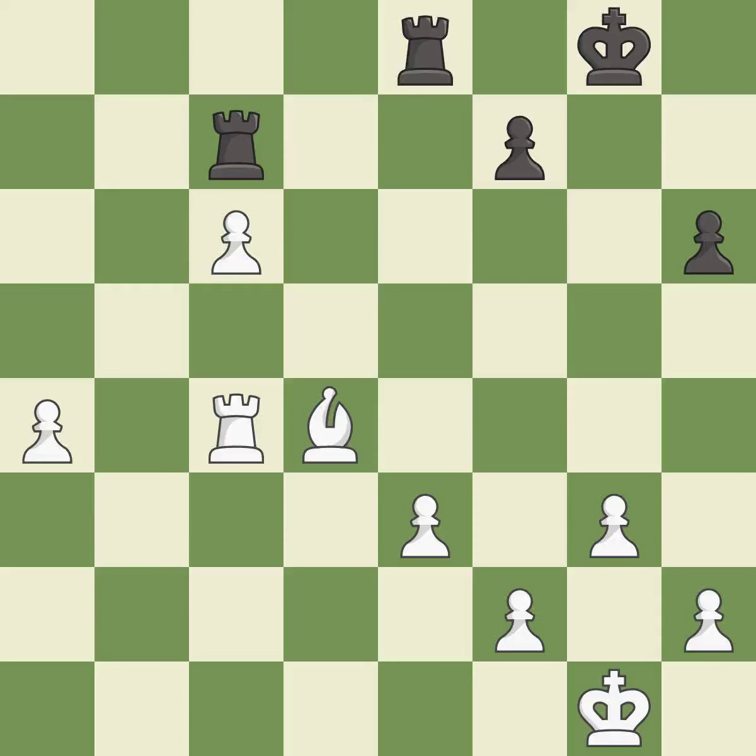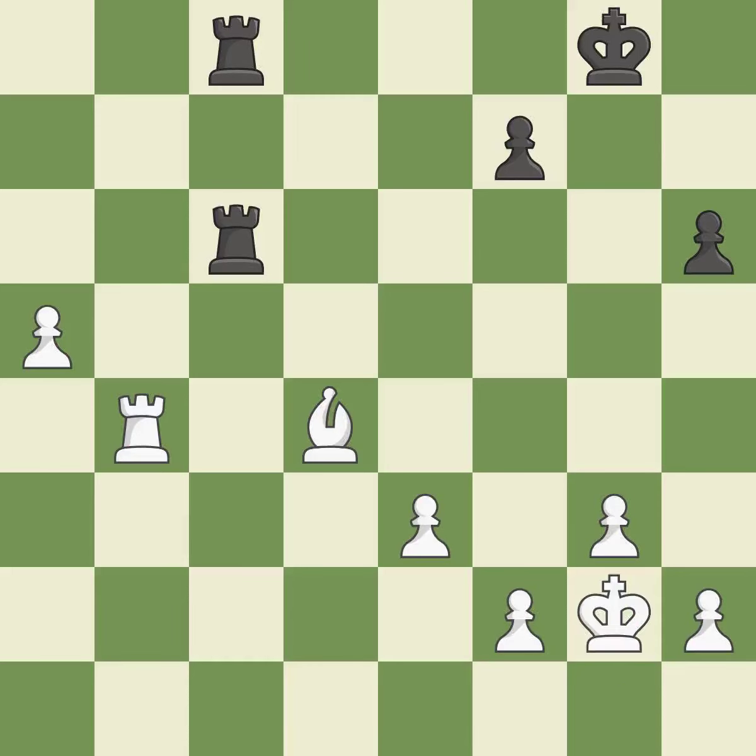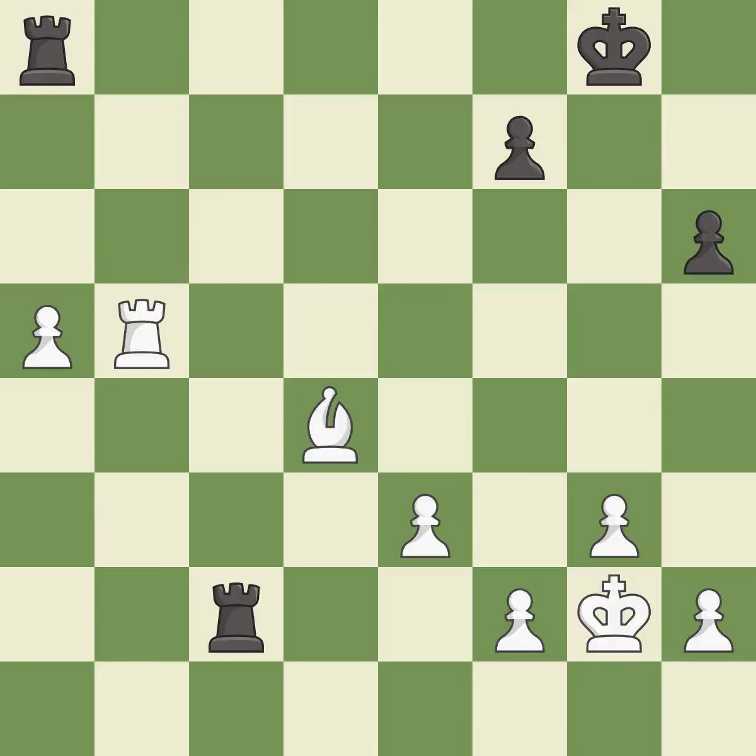A solid choice — excellent. The passed pawn moves towards its goal — best. Capturing that pawn wins material — excellent. This moves the rook to safety — best. One of the best moves — excellent. This activates the king in the end game by getting it off of the back rank — best. That's what I would have recommended — best. This defends the attacked pawn — excellent. A very strong play — excellent.